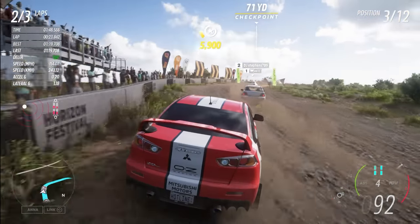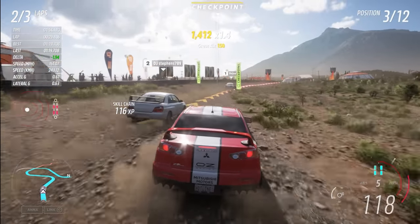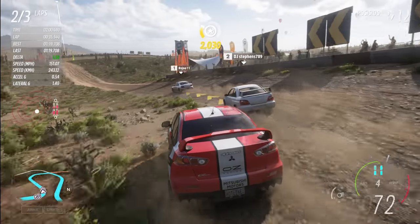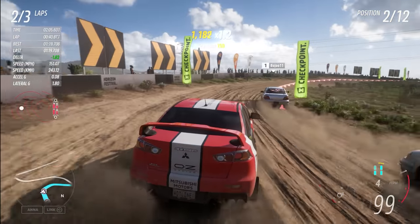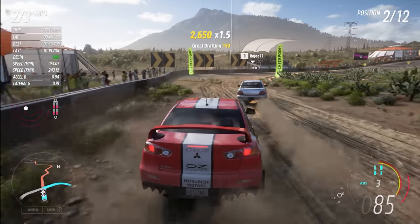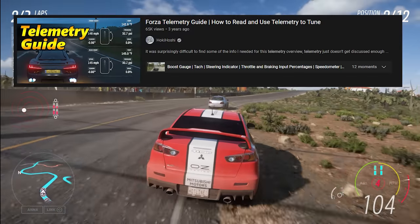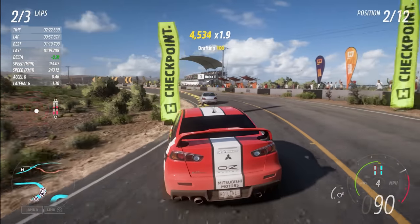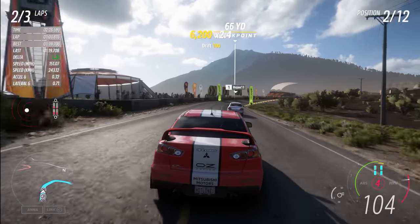Right next to the accelerometer is essentially a mini version of the telemetry's suspension model, showing us spring compression. The little pink bars start in the middle showing a neutral load, then fill up as they compress and lower as they extend. This has never been the most important telemetry data, but it's nice for showing if you might be bottoming out on a low road car, or need to make adjustments to spring rates in rally or cross country. I'll shout out my own telemetry guide here — it's made for Horizon 4, but the telemetry windows haven't changed, so it's still relevant today.